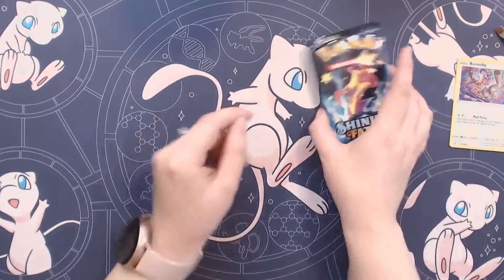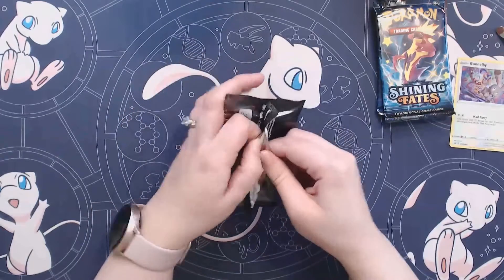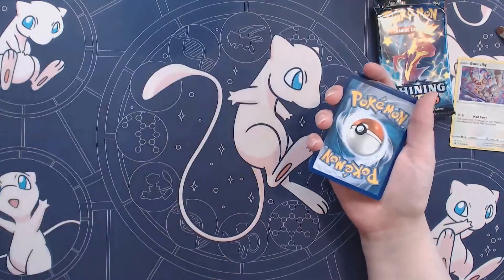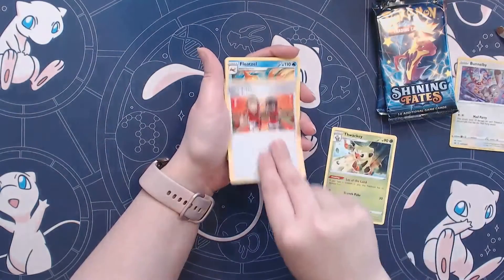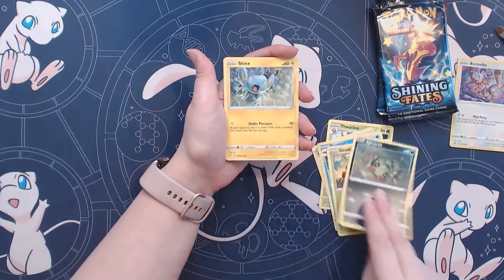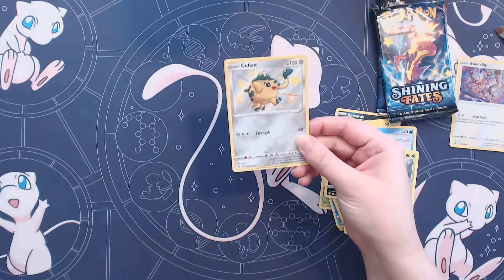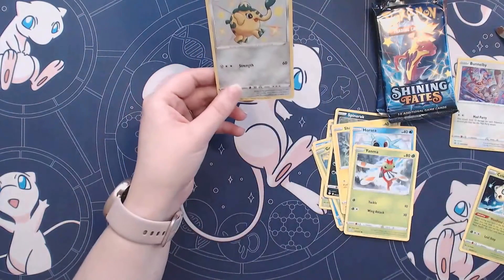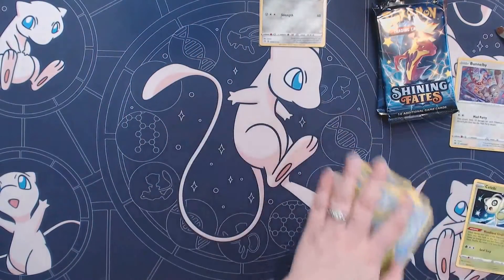If you're looking for some promos, we'll start and end with a Corviknight. First Corviknight pack — I've had pretty good luck with Corviknight packs in the past, so maybe having two in there will boost Bunnelby's luck this time. We've got a Fighting Energy, Thwacky, Gym Trainer, Spinarak, Horsea, Yanma — we got a Shiny to start us off! We got Cufant and a Celebi. Love that Celebi card and that Cufant Shiny. Been pulling lots of these kinds of Shinies and I am not complaining — these are pretty cool cards.